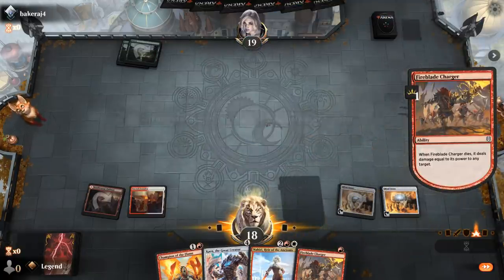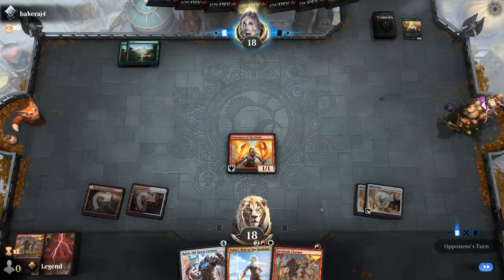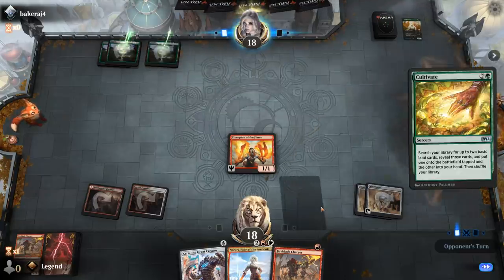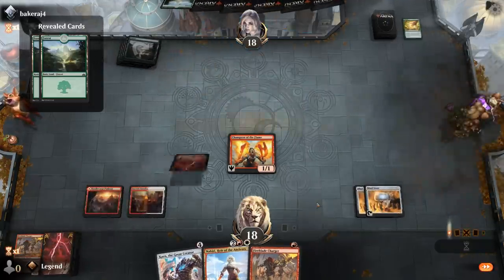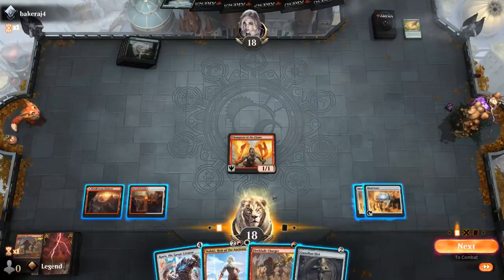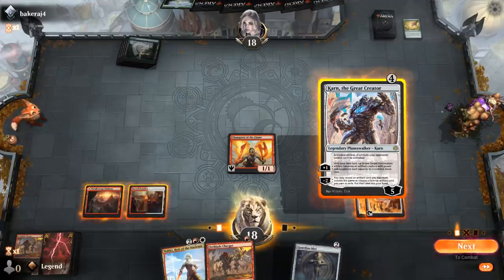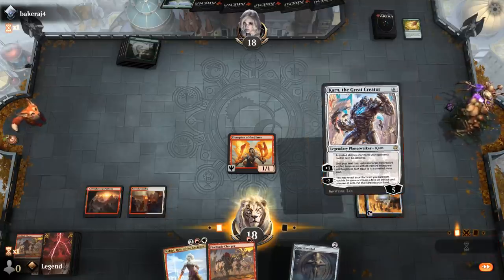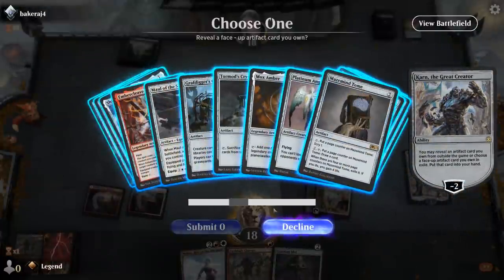I'm happy to trade even with my Champion — opponent accepts, that's interesting. I wasn't expecting that. Cultivate — opponent is going to keep on ramping. The plan now is probably Karn, get Hammer, and then hopefully draw a land for next turn so I can Nahiri and equip the Hammer. I can also Karn minus to get Mox Amber so we'll be able to do everything we want, but getting the Hammer is definitely the priority in case they can answer Karn.